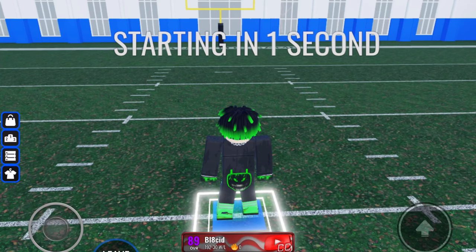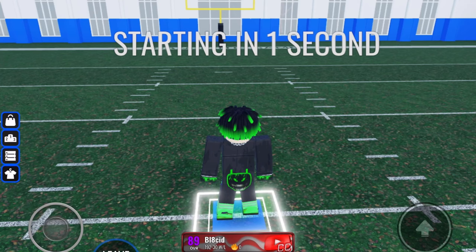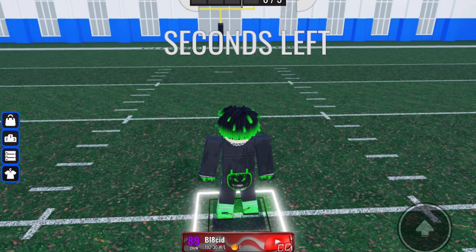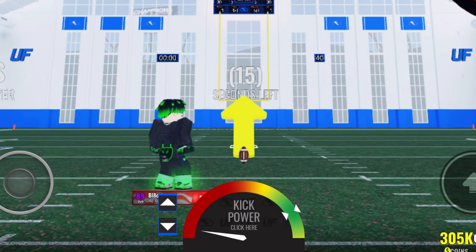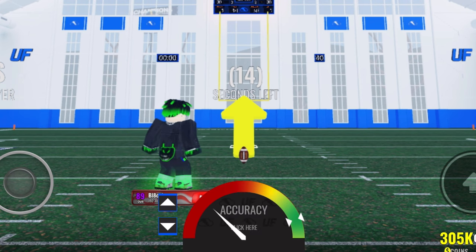The last position is kicker — pretty straightforward. When kicking a field goal, leave the angle as it is. When it comes to kick power and kick height, click the little meter and the tick mark will move across. Make sure to click a little before the tick hits the perfect spot because there is a bit of a delay. Other than that, it's pretty simple.